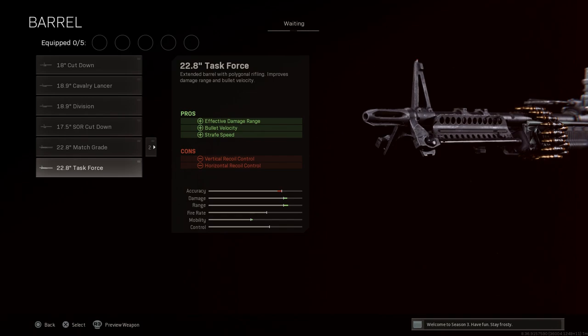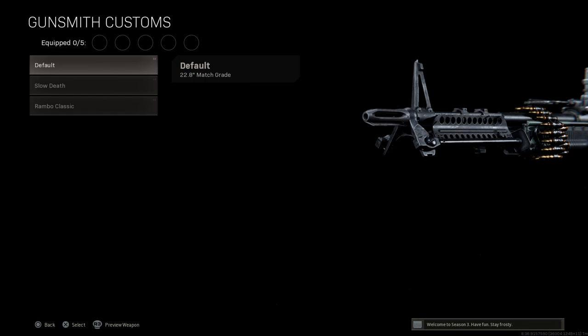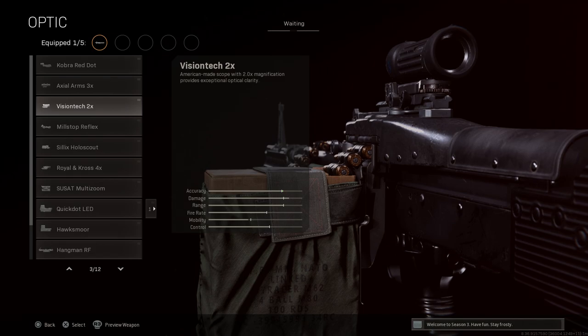For the barrel option we're going with the 22.8-inch match grade, which is specific to the blueprint. This gives us effective damage range and sprint-to-fire speed. You could go with the task force barrel but the recoil is going to be a lot — this weapon is really hard to control overall — so the 22.8-inch match grade seems to be the best in slot. We'll replace the underbarrel with the default option to keep that bipod mounted there for that classic M60 look.